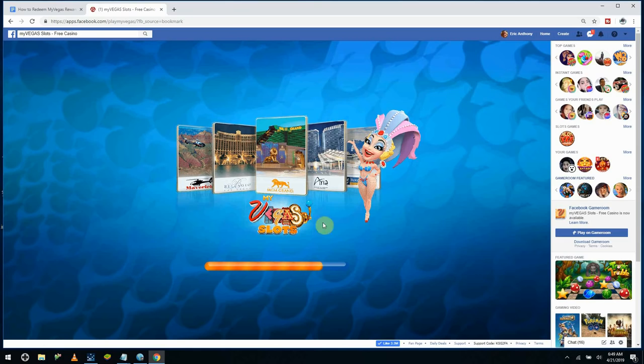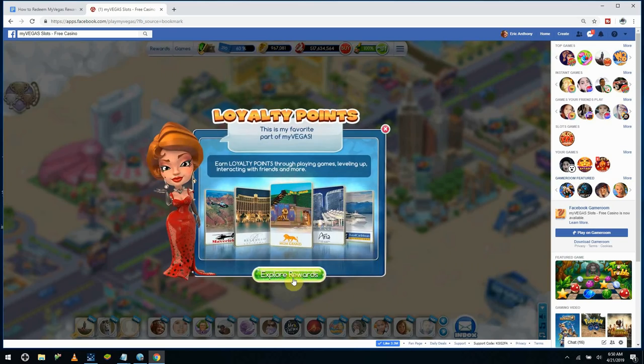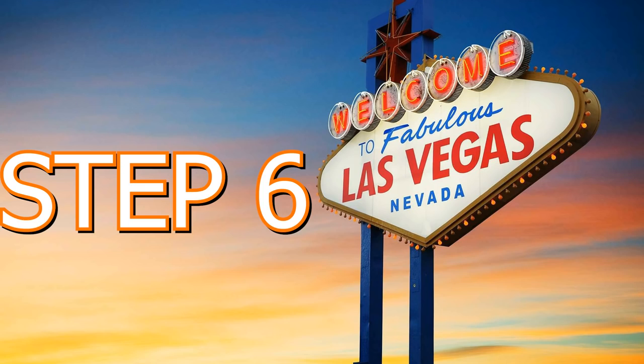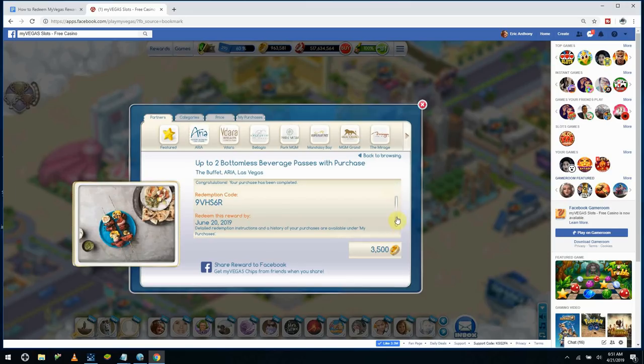Now let's actually get some rewards. Step one: go to facebook.com. Step two: go to the My Vegas Slots game and open it. Step three: go to your loyalty points section and redeem rewards. Step four: select your rewards. Step five: enter your information. Step six: check your email for confirmation. Pretty simple, right?